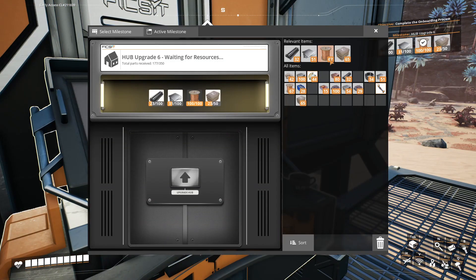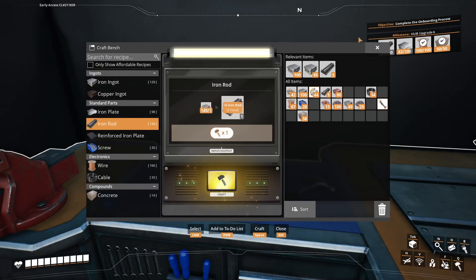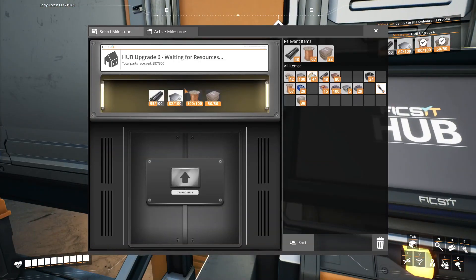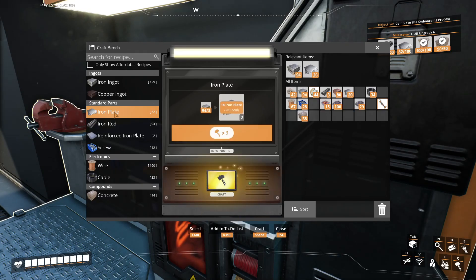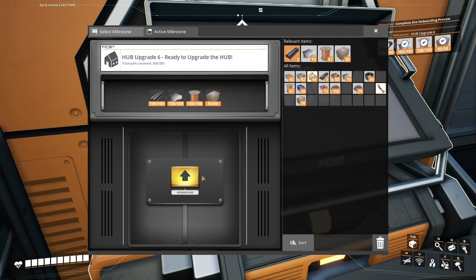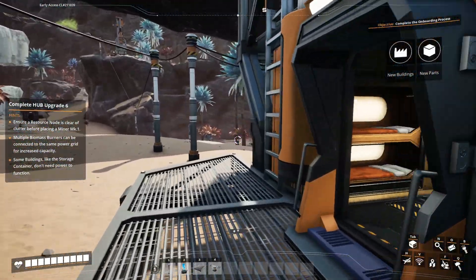Everything else we'll do by hand. Let's produce iron rods — I think it was 40 or something needed. Let's stop — no, it's five more. Now we have enough of those, and we need iron plates as well. Sorry if I'm calling them iron sheets — it's basically the same stuff, maybe a difference in thickness. Let's upgrade the hub — we get new buildings and new parts.